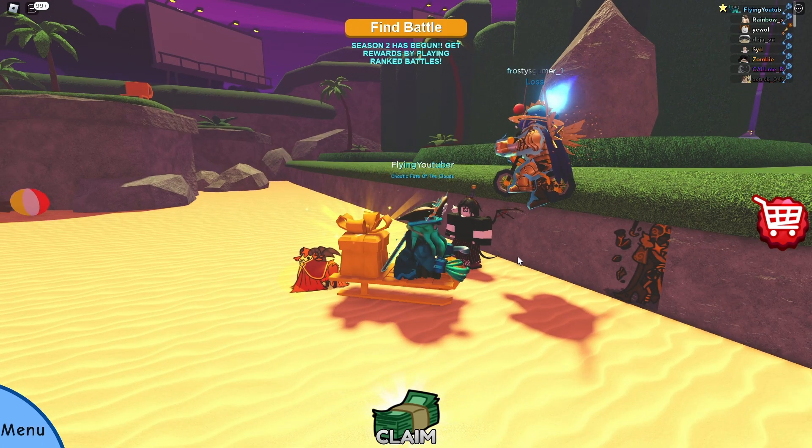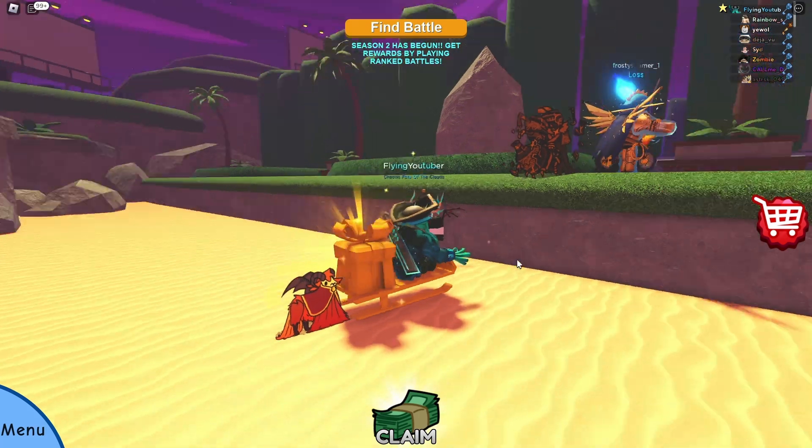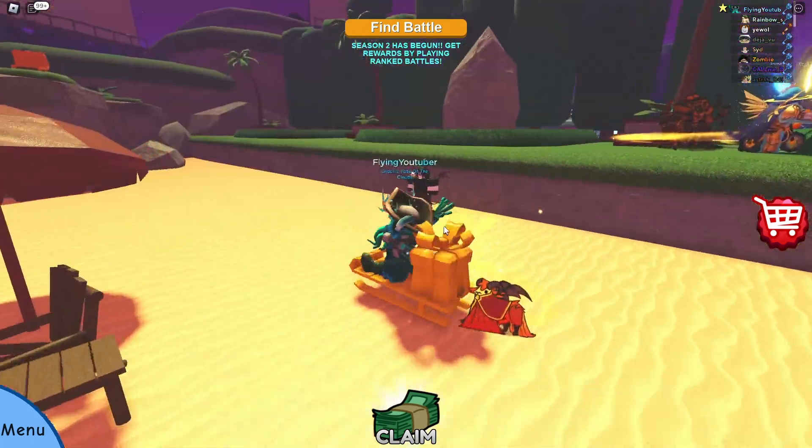This NPC will give you Quaggle Day A if you hand in a jolly tint — and it must be the jolly tint, you can't use the frost tint. If you do that, you'll get the awakening.